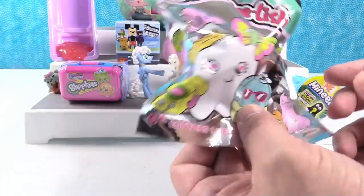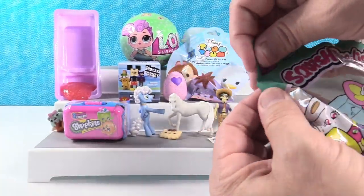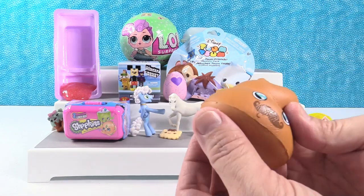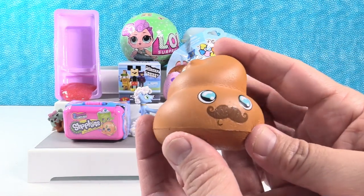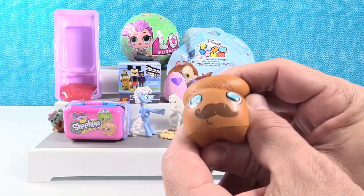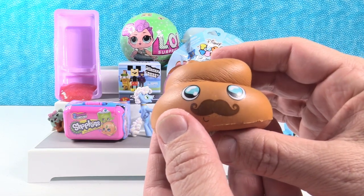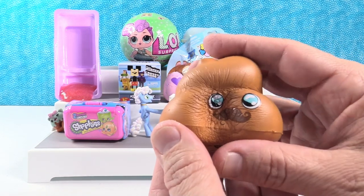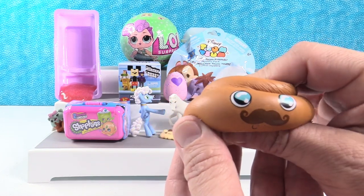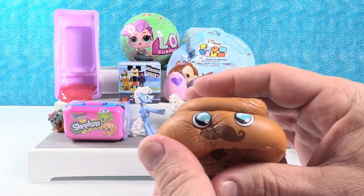Squish Delish, this is Series 2. Today I hope we get maybe the toilet paper or the diamond. We got the little mustachioed pile of poo — Mr. Mustachio, we're going to call him. He's very squishy and puffy. These are fun. The Squish Delish are awesome. I like that they're blind bags.